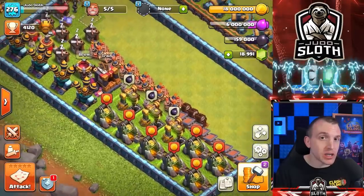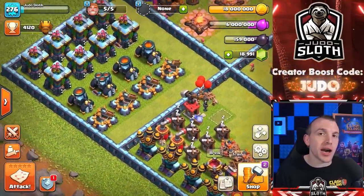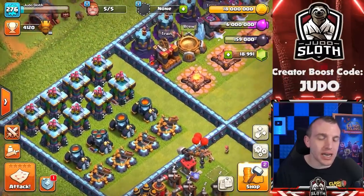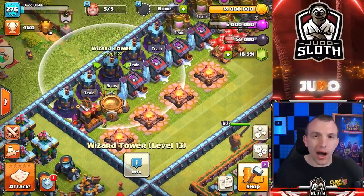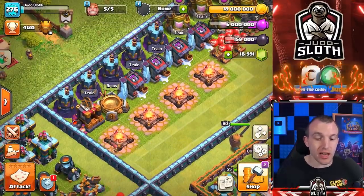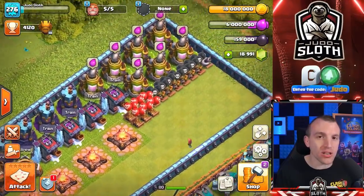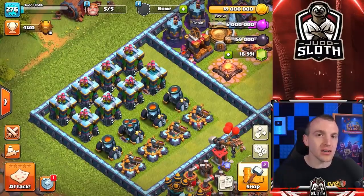Nothing in the bottom section here is getting an increased level with this update, but we do know that the Clash of Clans team like to slowly integrate extra levels. So for example the wizard tower, whilst it is not getting an increased level right now, it wouldn't surprise me if all of the defenses and all of the traps are slowly increased in level over the coming months.